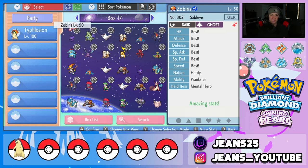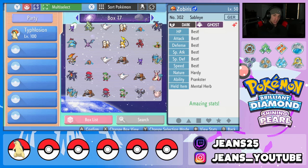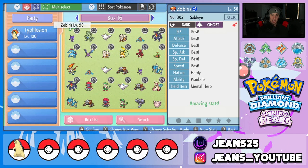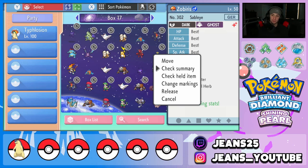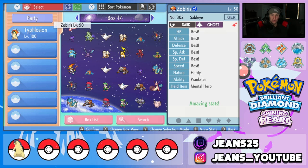Next, hit Y twice to get the multi-select tool. Select every single Pokemon you want to clone in your box. Slide them over and move them to that empty box — we're moving them to that empty box and hit A. Now back out, back out again, and you get to this final screen. Last step: check Summary, hit B to back out, and those Pokemon should be cloned alongside their items. Do not check their items while inside this glitch because it will freeze and you'll have to restart.